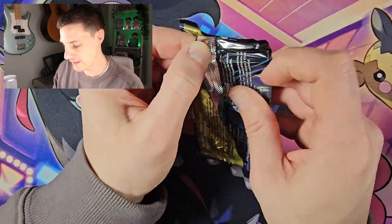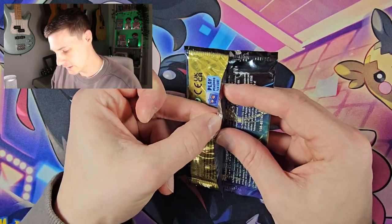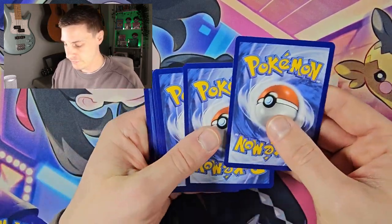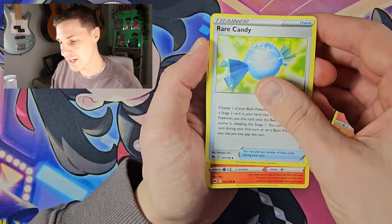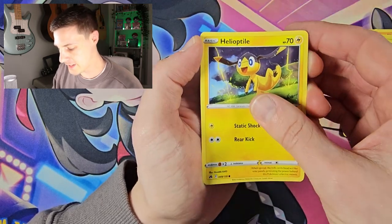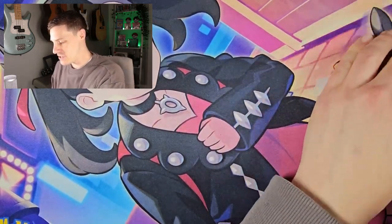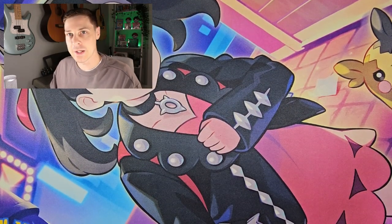Last pack magic! So this box comes with five packs, a playmat, a V Union card, and a jumbo card — isn't too bad. Five packs of Crown Zenith. Looking for some last pack magic, there's our code card. Pokémon Catcher, Salazzle, Rare Candy again, Salandit, Turtonator, Skrelp, Helioptile, a reverse Crushing Hammer, and the last card of the day — just a rare non-hollow Exeggutor. That's a shame.